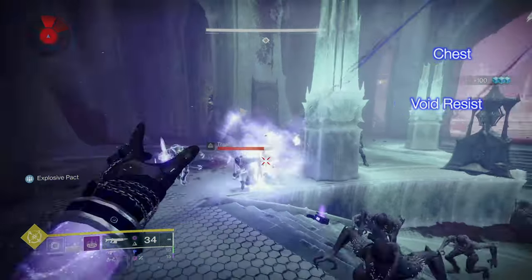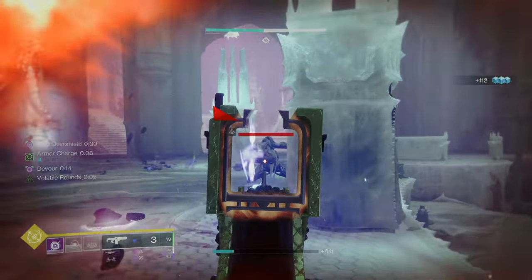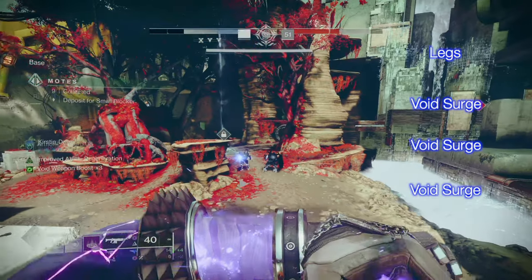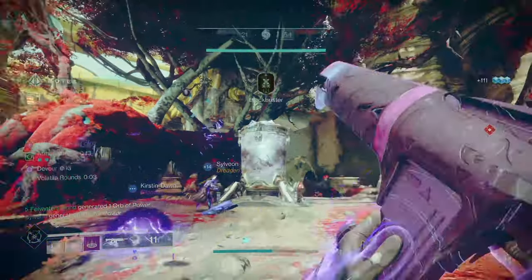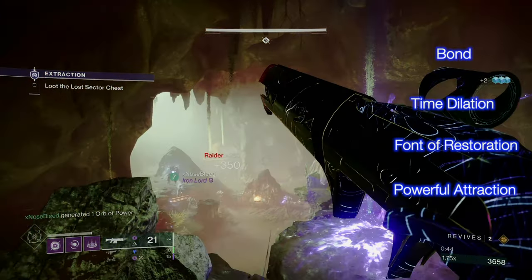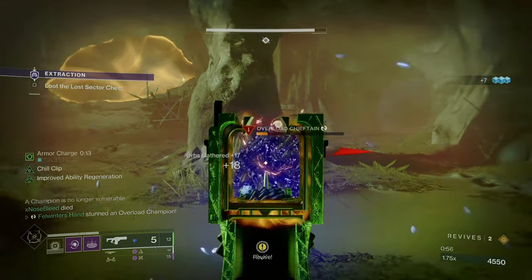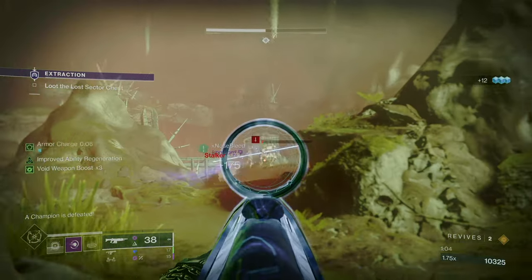For the chest piece, customize your resist accordingly to the activity you're doing — I prefer Void, Solar, and one Concussive Dampener at all times. For the legs, we are going Triple Void Surge. With Devour and Void Overshields from Void Breaches, we don't need Recuperation or better already for extra healing — all we need is more damage. Finally, on our class item, we're running one copy of Time Dilation to extend the duration of our Font of Restoration and Surge mods to 15 seconds, one copy of Font of Restoration to give us that 30 Recovery so we don't need as much to hit 100, and one copy of Powerful Attraction to pick up orbs within 15 meters whenever we cast our Rift.